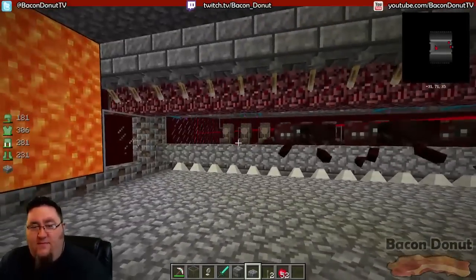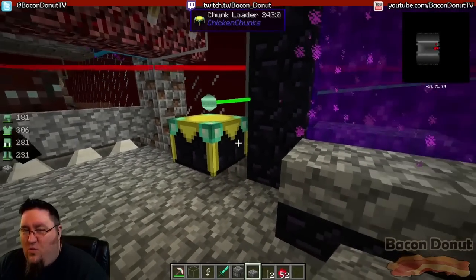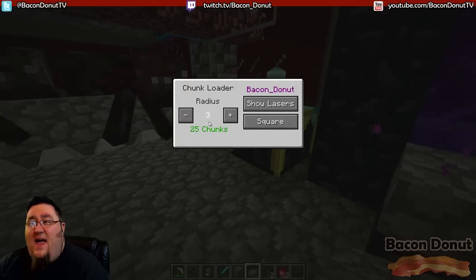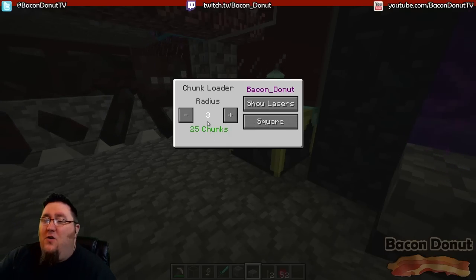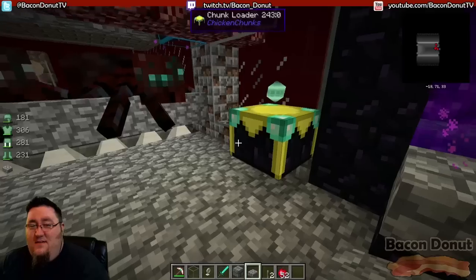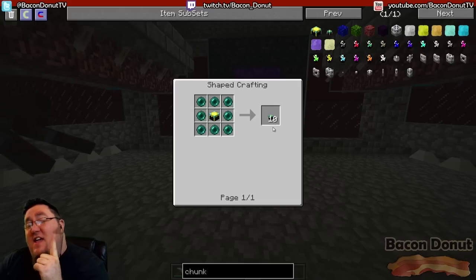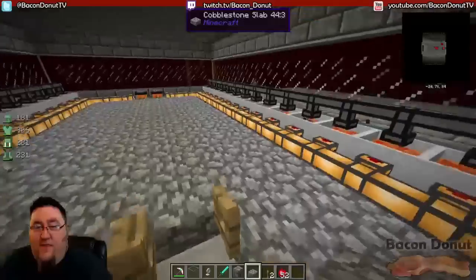There are other situations where you'll need chunk loaders — you're going to use them a lot in a mod pack like this. Let's hide those lasers. Beware: the more chunks you load, the more memory it takes, so don't just go crazy and set this to a huge number or you can run out of RAM or crash the server. Only load the smallest amount of chunks you can get away with. Another option is the spot loader — if you take a chunk loader and surround it with ender pearls, you get 10 spot loaders. That loads just a single chunk wherever you place it on the ground.